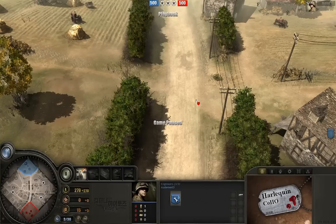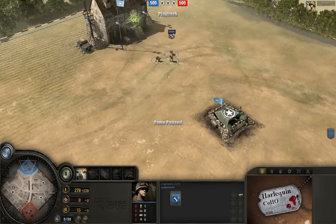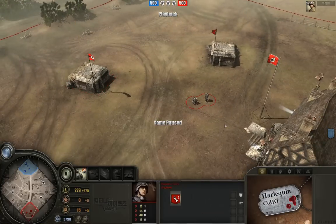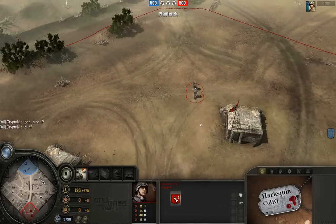Hello ladies and gentlemen, Harlequin Coho here, and I have an awesome 1v1 for you today. In the upper position on this map we have Ottomed3, who you have all seen before — he is currently ranked number two for armor and also ranked number 12 for Blitz as Ottomed2. To the south we have Johnny Krypton, today playing as plain old Krypton. Congratulations to him — he is currently number one on the Blitzkrieg ladder.